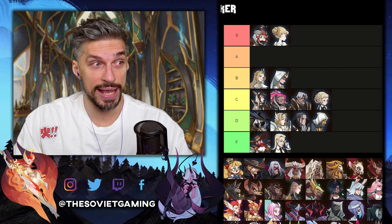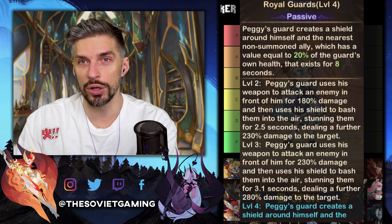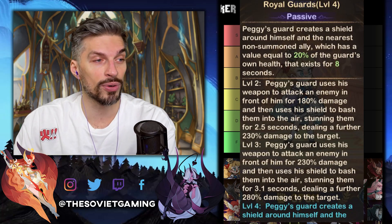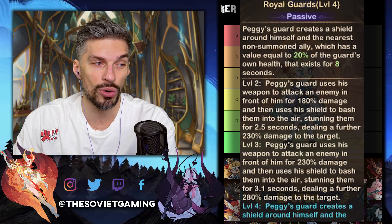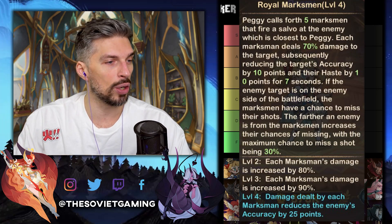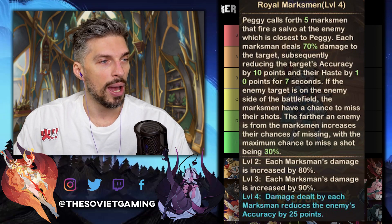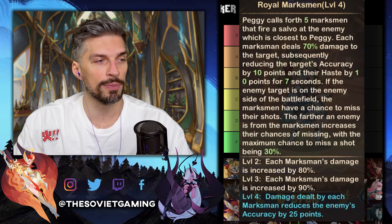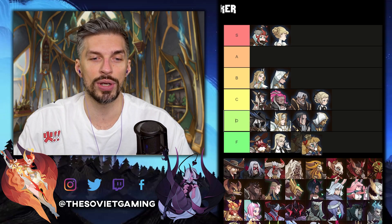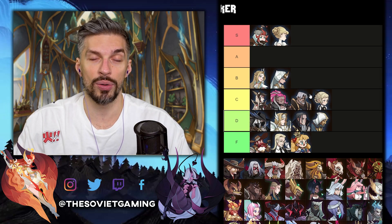Next one is Peggy. At E30, her Royal Guards will create a shield with 5% more health — from 20 to 25% — and it will last nine seconds instead of eight. That's a small buff for a small shield that gets taken out quickly. At E60, Royal Marksman gives the damage dealt by each Marksman the ability to reduce the enemy's accuracy by 25 points instead of 10. Might stack and be good, but Peggy is really situational, so she goes to F tier.